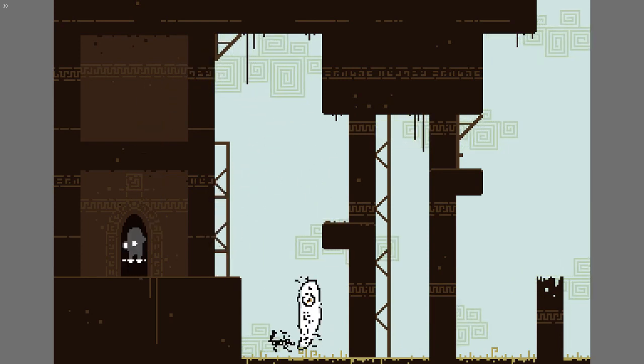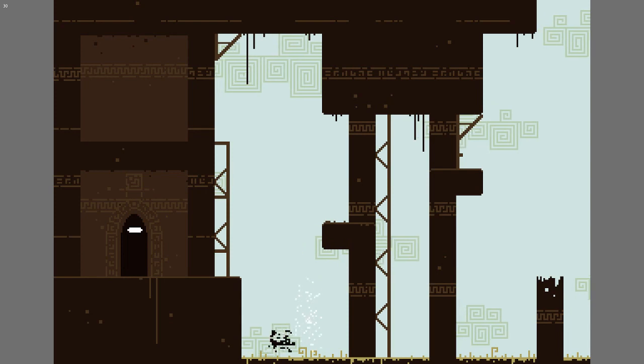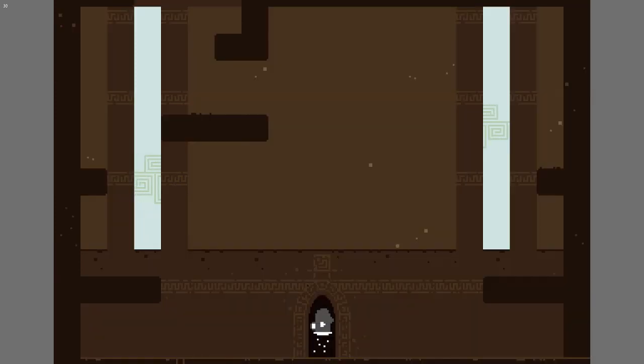That unlocks this shaded part that allows us to enter the actual proper tower, where we then go through a door and phase out of and back into reality. I quite like the art style of this game. It reminds me a little bit of Ico or Shadow of the Colossus to a certain extent.